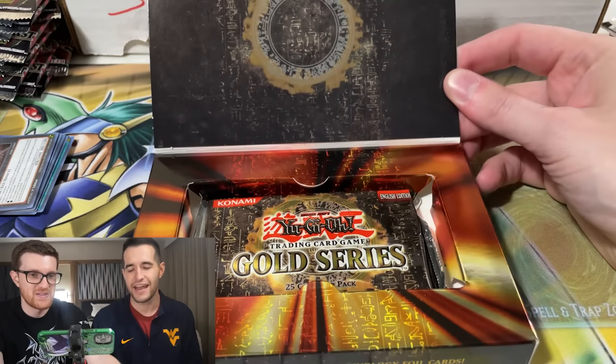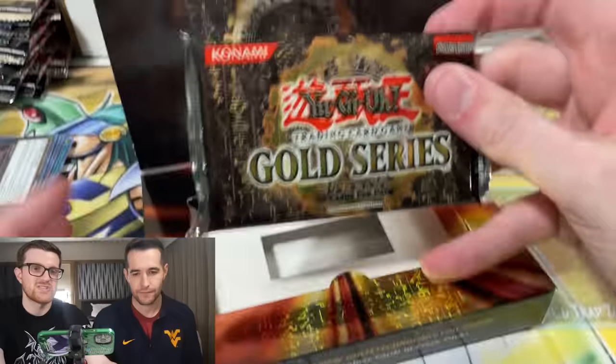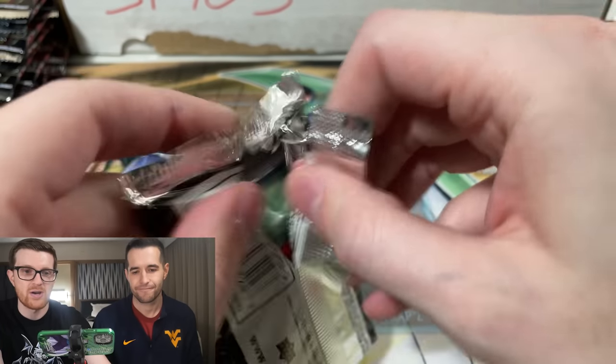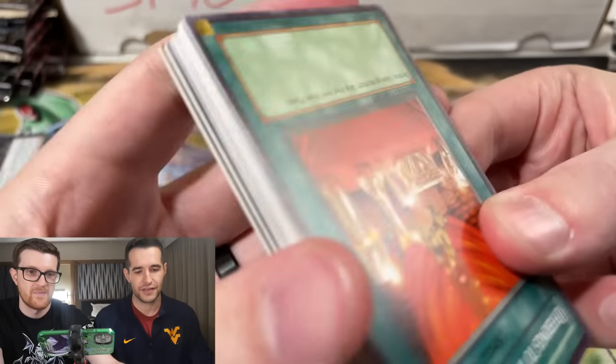I have done multiple videos where it's me talking about, do you like old or new gold? And most people say old. So you guys know this stuff looks good. There's a lot of great reprints in here. So even if it's not worth a lot, it's going to be cool. So here's your Gold Series Fat Pack — 25 cards. Look how thick that is. Three gold rares per pack.